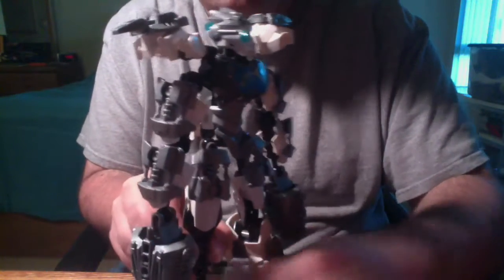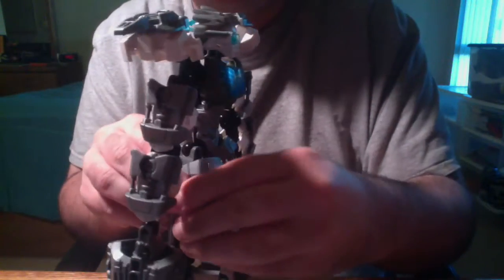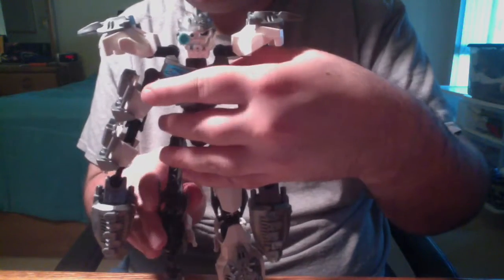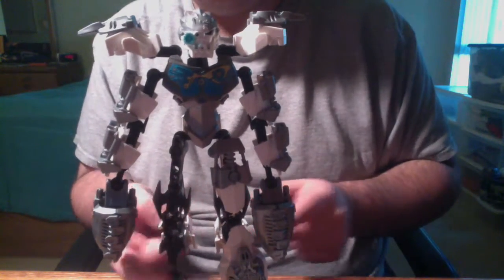These legs have peg holes, as you can see, which allow you to attach armor on the back of the leg. Also, larger pieces like the ones I use for the thigh have a number of holes — this one has four — which I'm able to use to attach armor like the vorox armor onto the back.